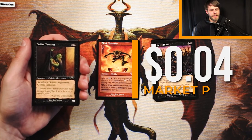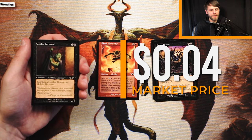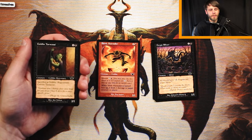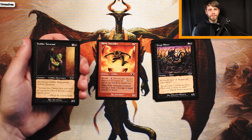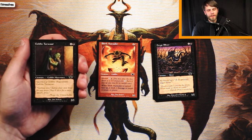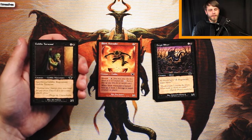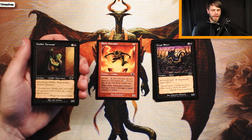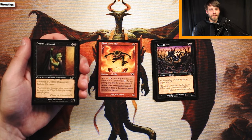Goblin Turncoat is a 2/1 for 1 and a black. Sacrifice a Goblin: regenerate Goblin Turncoat. That's fine — you can swing in with a bunch of Goblins, and if one gets blocked, sacrifice that one and this gets regenerated. That being said, it's definitely not as good as Skirk Marauder. It'd go in the same deck, but it's not super exciting, and I don't think it's a reason to be in Goblins. Skirk Marauder does a much better job of that.